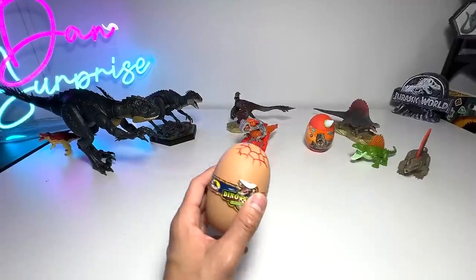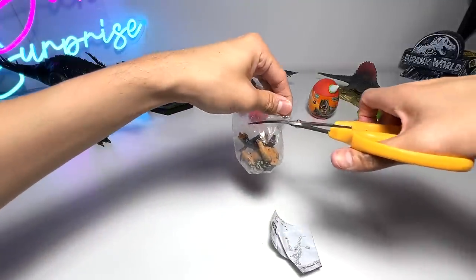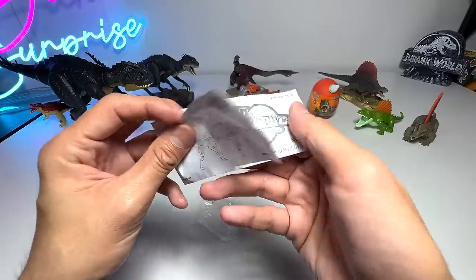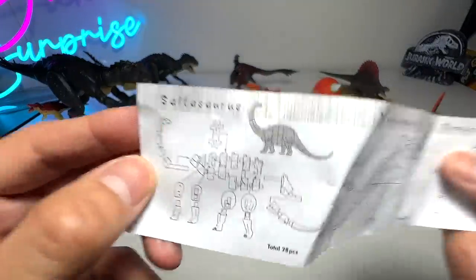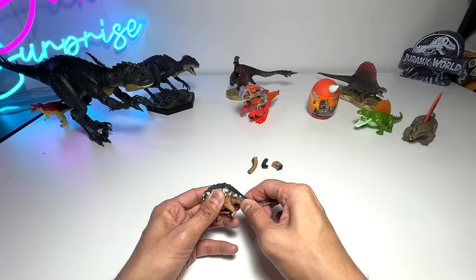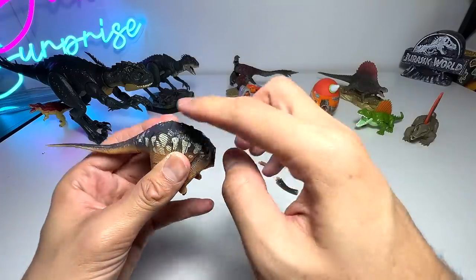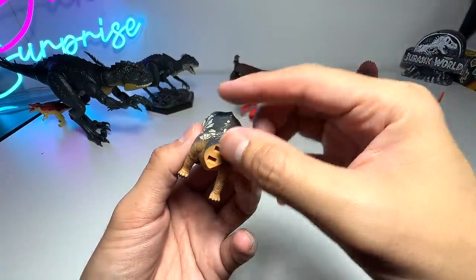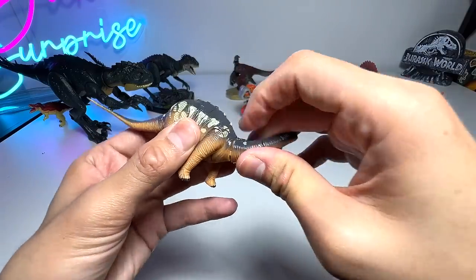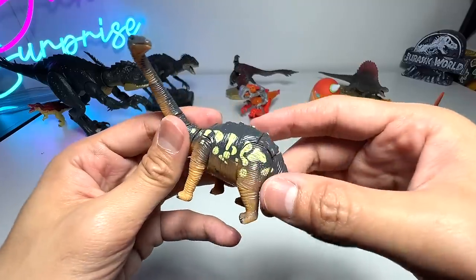Let's open up another one to make this video more interesting. It's basically a sauropod - this is known as a Sotoceratops. It's a kind of armored sauropod. Sauropods are basically dinosaurs like Brachiosaurus and Apatosaurus - those with long necks and tails. This one is armored because it has some armor - pebble-like structures on its body, basically osteoderm. We don't have a Sotoceratops figure from Mattel, but I think we have one from Collecta or Safari Ltd.